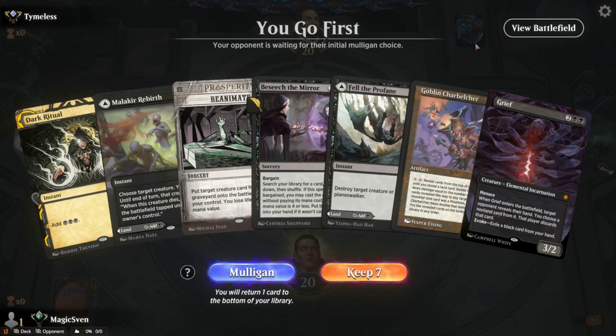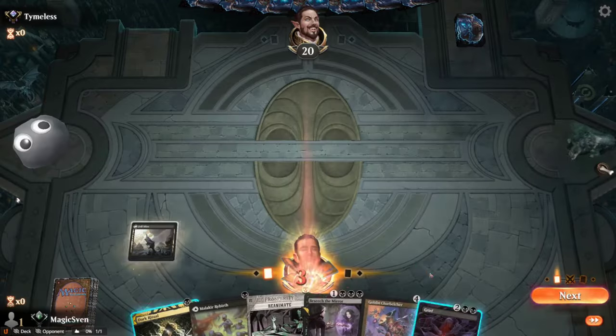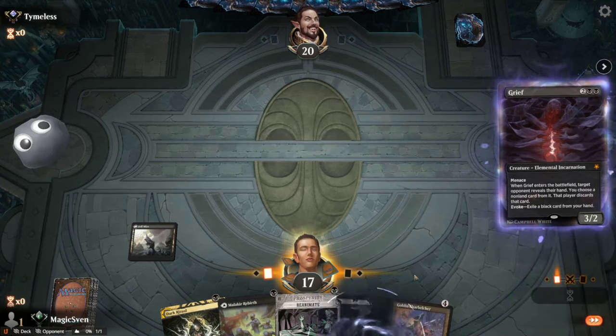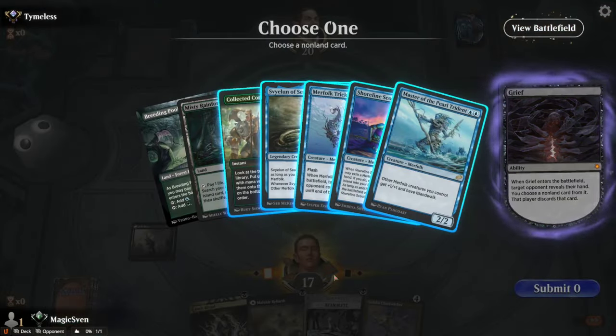What do we pitch? I'm gonna go Grief, pitch Beseech, Fell the Profane, Reanimate the Grief — I think that's the line right there. Pay three. Grief, pitch Beseech. I want to keep the Malakir Rebirth for the land. We're on Merfolk.